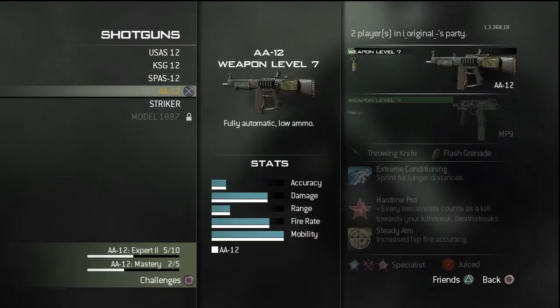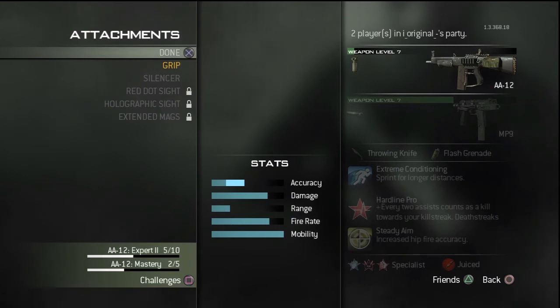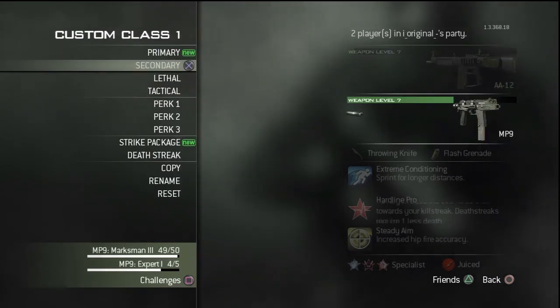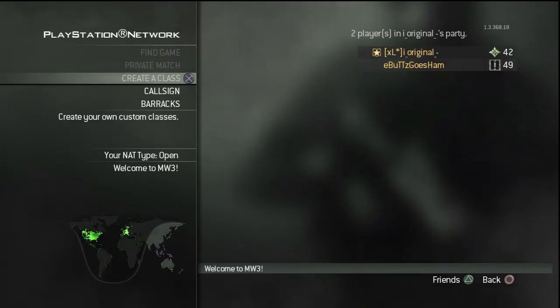What you're going to need is a class with an A12 with no attachments, no camo. And what you're going to do is have your friend start up a private match.